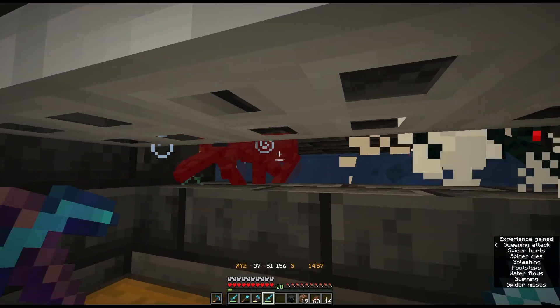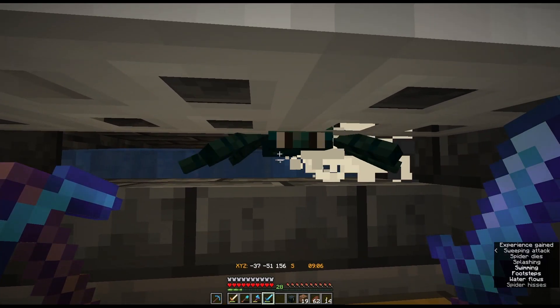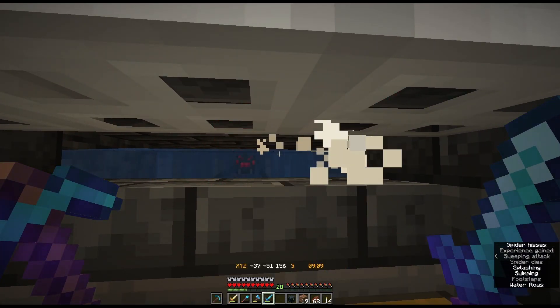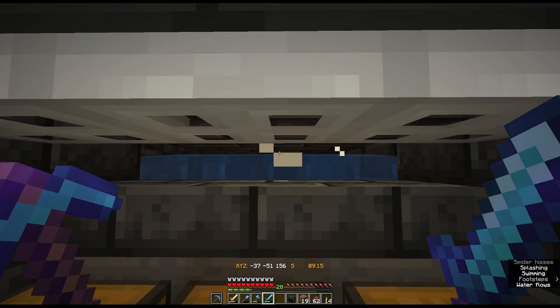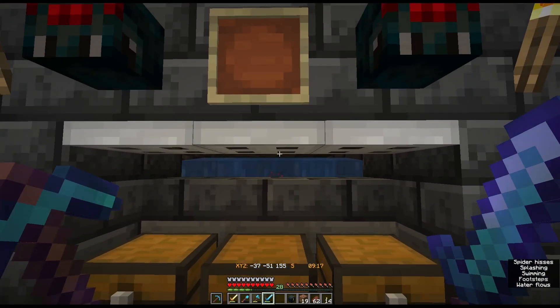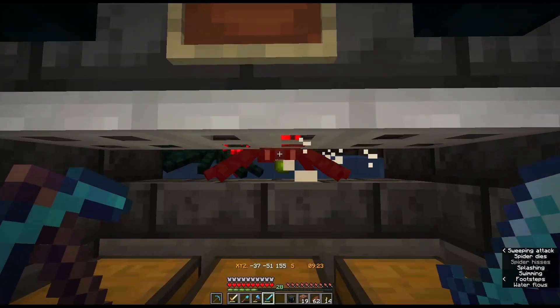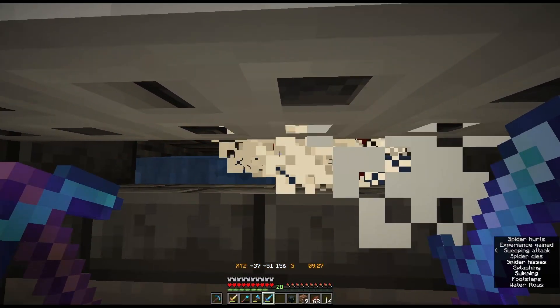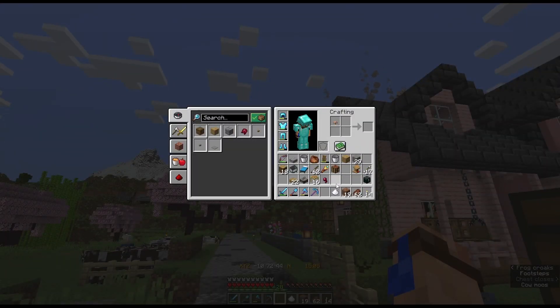As we're down here at the spider farm, as I hit these guys and collect the XP orbs, they're going to my pickaxe. You can put it in your offhand by hitting the F key. We skipped ahead and now you can see my pickaxe is fully repaired. Now that I'm killing them, you can tell the Mending has completed because when I get the XP, it will add to my little green XP meter and not to the pickaxe anymore.